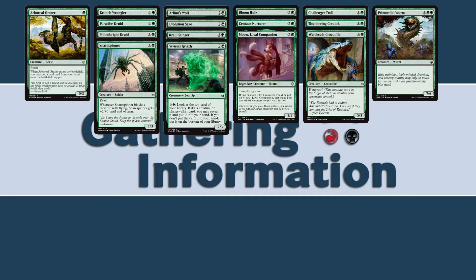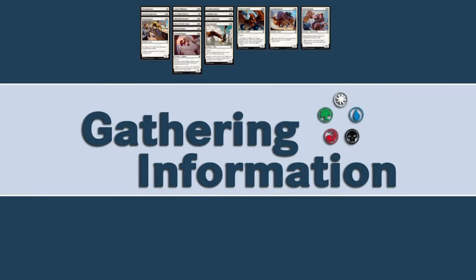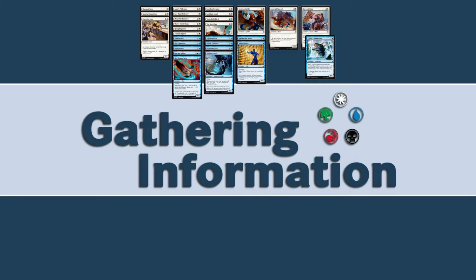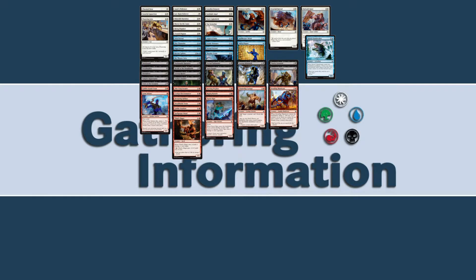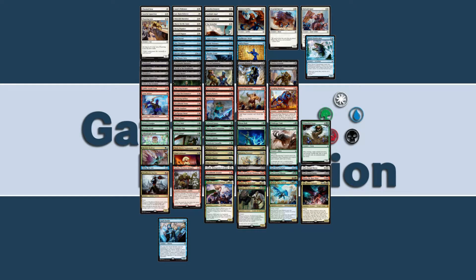In War of the Spark, most of the excitement revolves around planeswalkers and not the creatures, although there are a few very exciting creatures. Most of them tend to be basically what you'd expect at common and uncommon — having a variety of smaller creatures with a few on the top end, in case you need a plain Jane finisher for your curve.